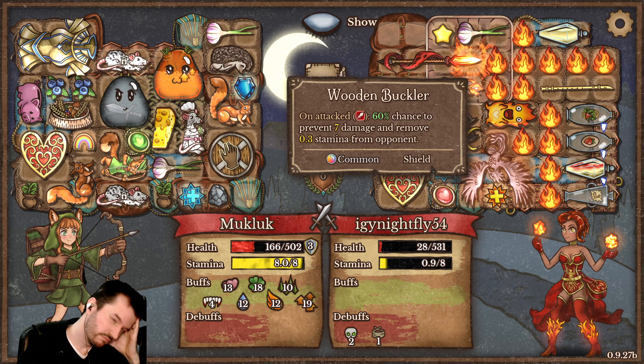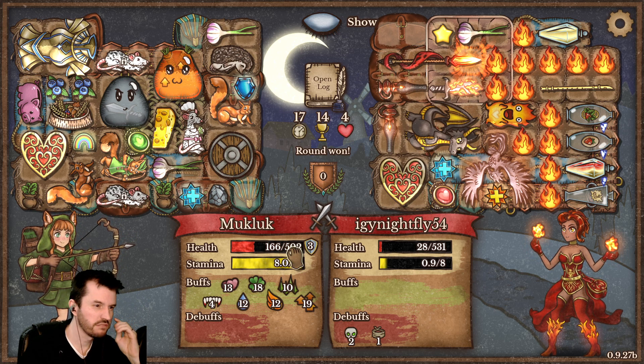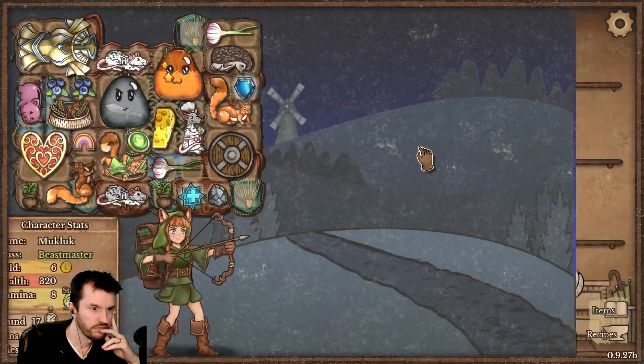So near 120 damage it blocked — it's not bad just from one low-level buckler, plus the shielded thing.